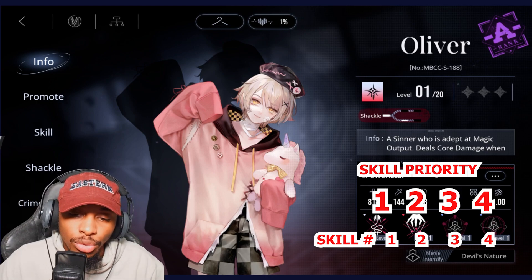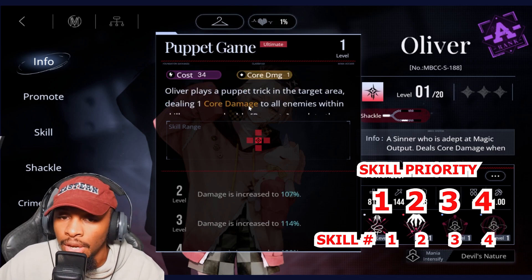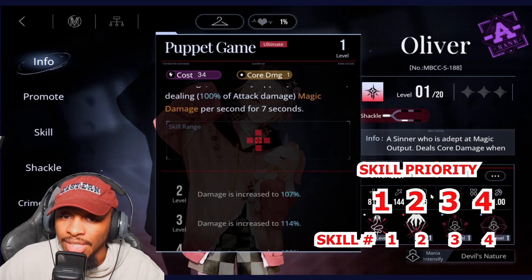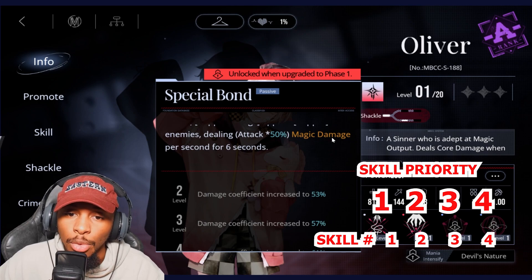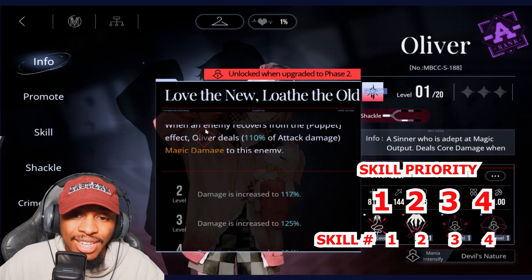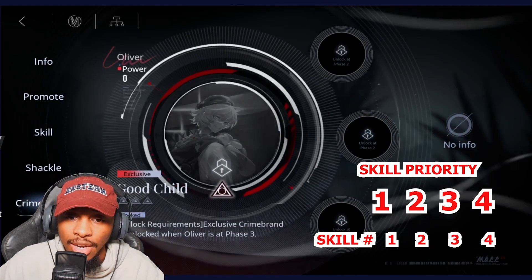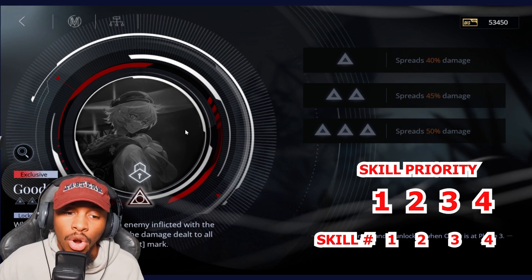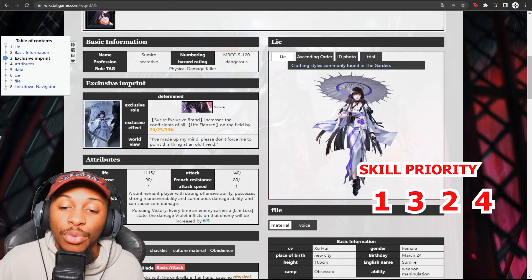Oliver is going to be a 1-2-3-4, emphasizing the ability called puppet. Puppet is applicable from both the S1 and the ultimate, dealing extra magic damage to enemies. Once puppet strings are landed, the first passive adds additional magic damage. The second passive causes enemies to receive more damage after recovering from the puppet effect. With the exclusive crime brand, when puppet strings hit a puppet-marked enemy, 40% of the damage is spread to all other puppet-marked enemies — like a damage link.